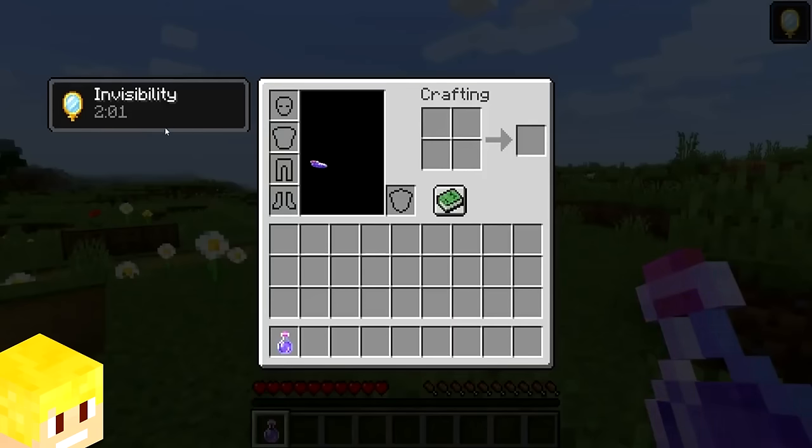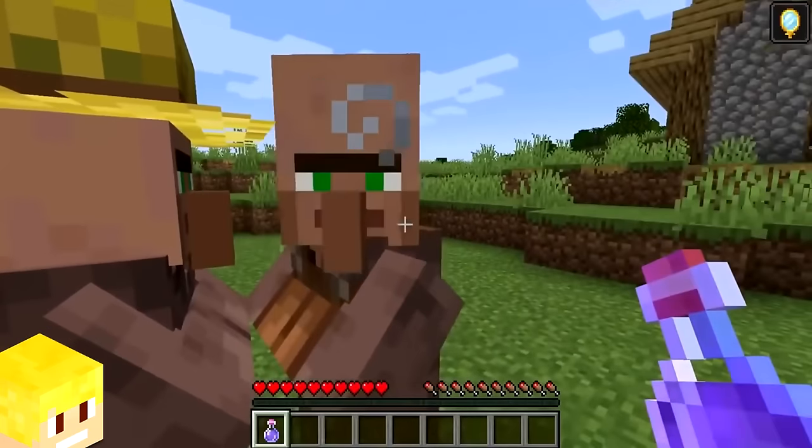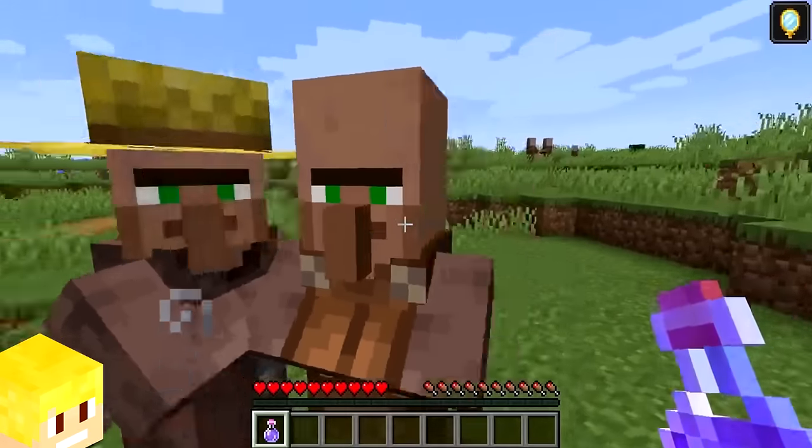If the player is under the invisibility effect, villagers will still look at you as if they can see you, which is kinda creepy.